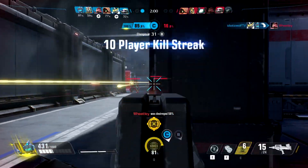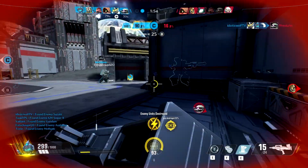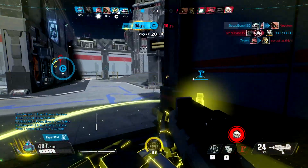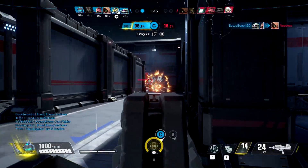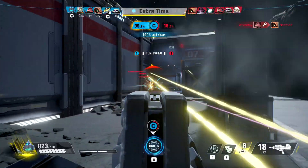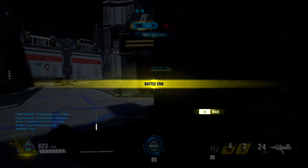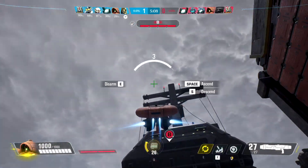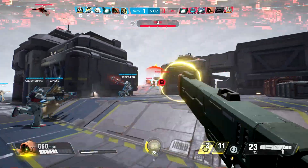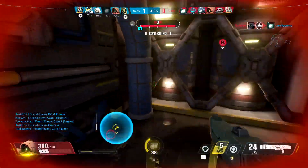The light build's gadgets — you can choose three to bring into a match — include the breaching charge, EMP grenade, EMP trap, flashbang, gas grenade, frag grenade, smoke grenade, and thermal vision. I really like the combination of smoke grenade and thermal vision. You throw a smoke grenade, pop thermal vision, they come in chasing you and can't see you, but you can see them. Those two combined make for great outplay ability and it feels amazing when you pull it off.